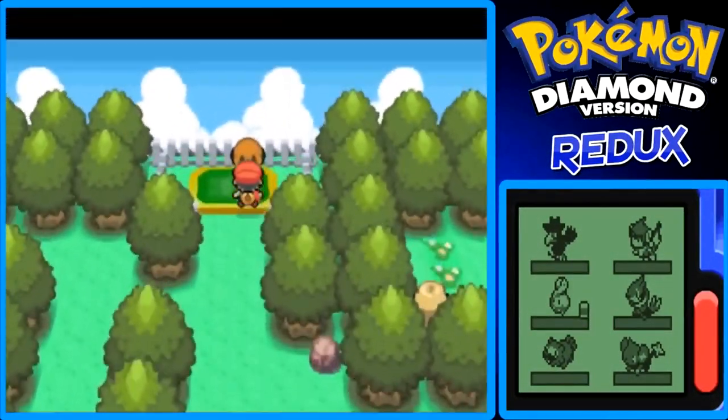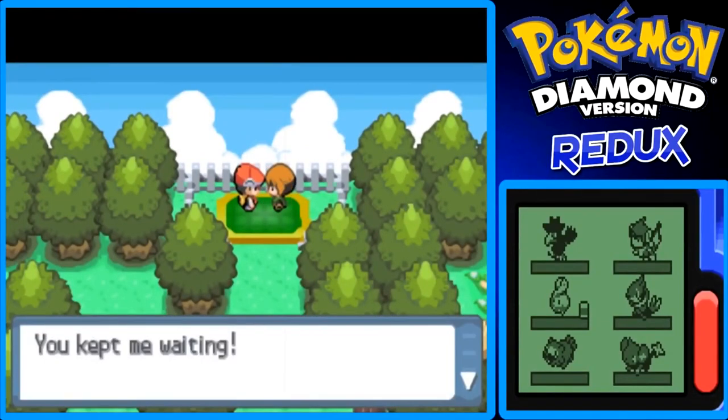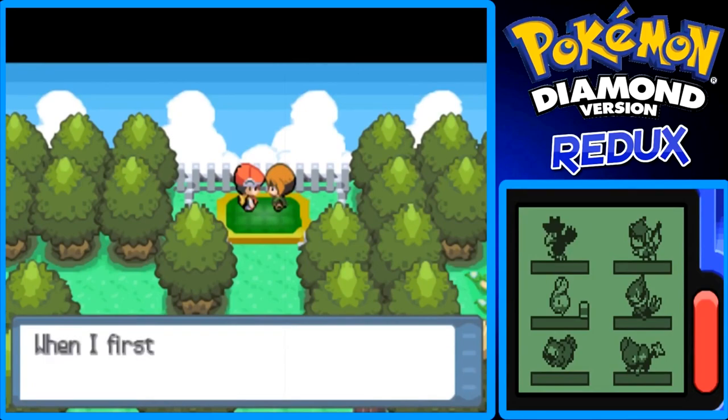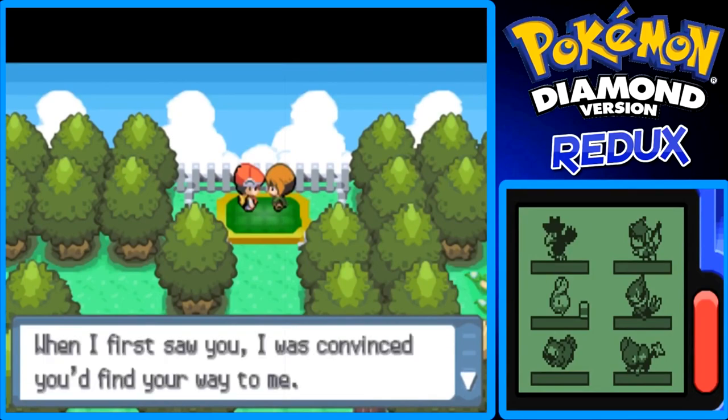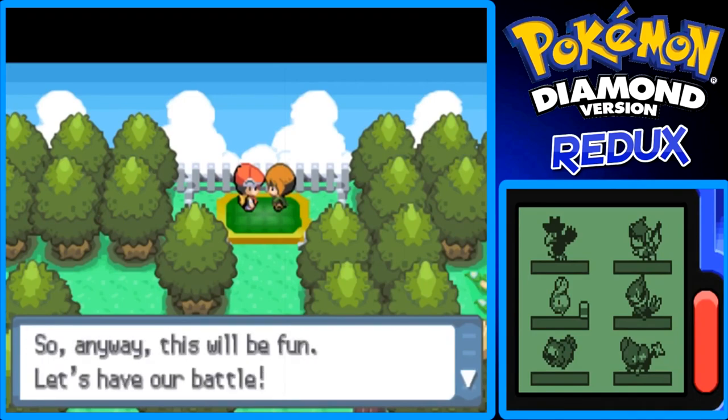Let's take on the gym leader, we have to first talk to her though. 'You kept me waiting. I'm the gym leader Gardenia, the grass type master. When I first saw you, I was convinced you'd find your way to me — my hunch was right on the money. You have a winning aura about you, so anyway this will be fun, let's have our battle.'